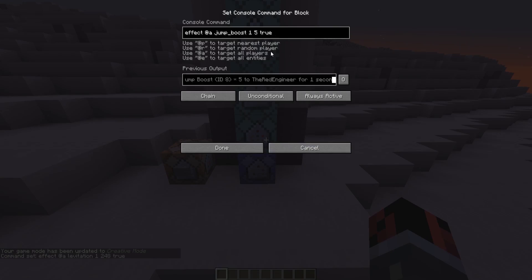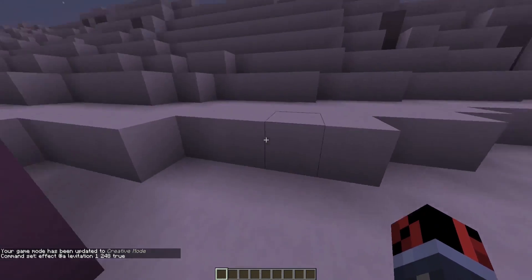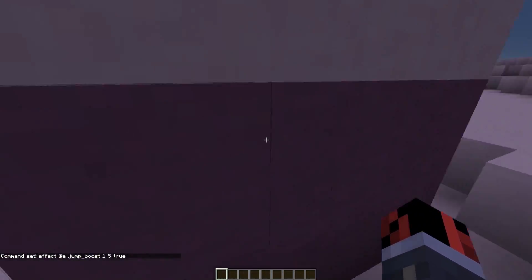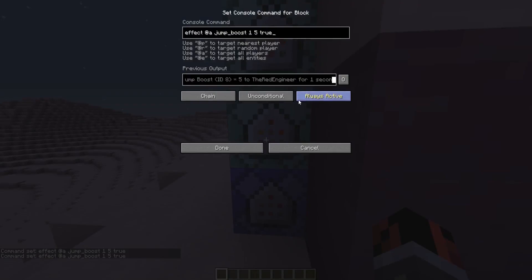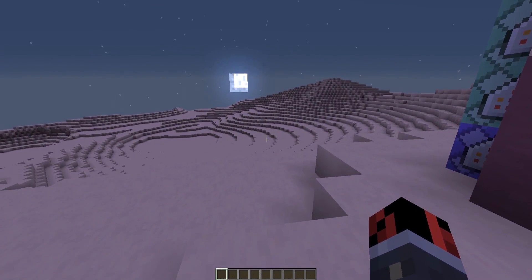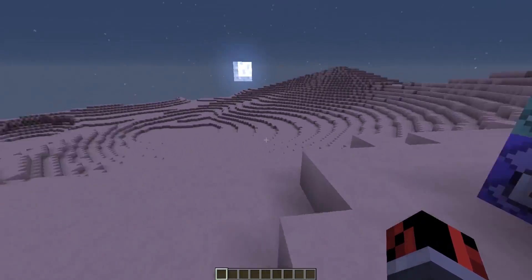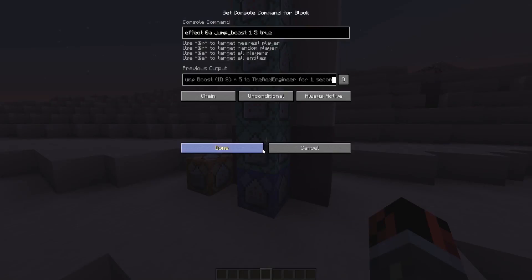The next command block is just a jump boost effect. This is because applying only an inverted levitation effect means players won't be able to jump an entire block without it, which isn't normal. So that's why I made players able to jump properly. The first two command blocks together change gravity. By the way, you can find the download link for this custom world in the video description.